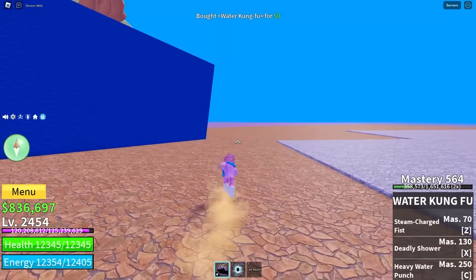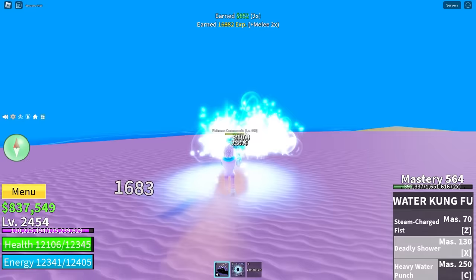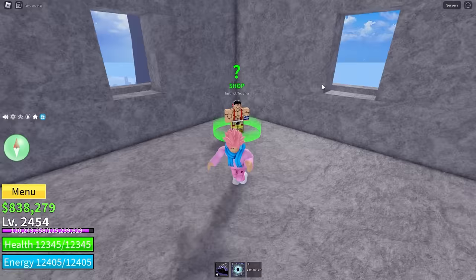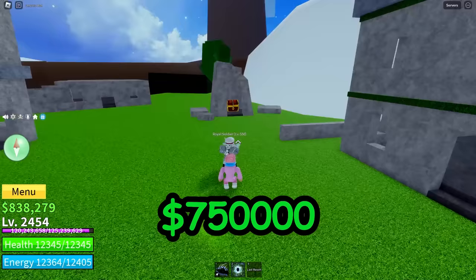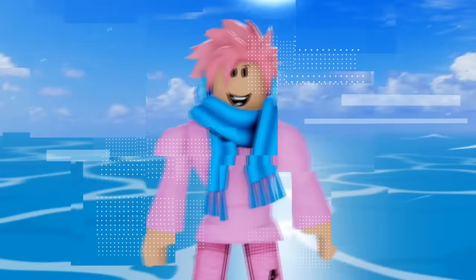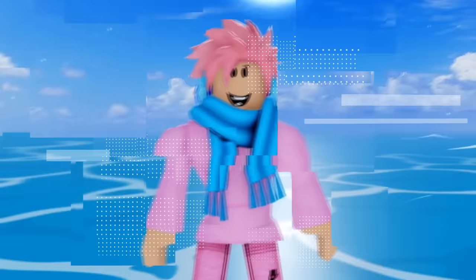The next NPC you definitely missed is the instinct teacher, located in upper Skylands. He teaches you instinct, also known as observation haki, which is one of the most important abilities in the game. It costs 750,000 belly, but you also have to complete the saber expert quest. Don't wait until you reach Skylands — you can access him as early as level 300 by completing the saber expert quest first. Make sure you get this before leaving the first sea.